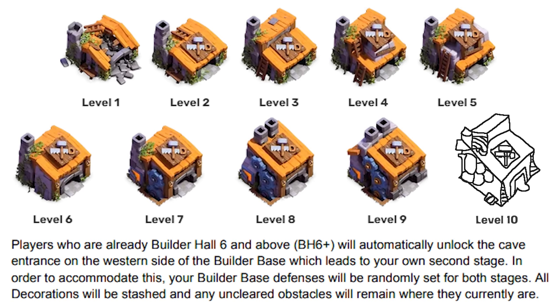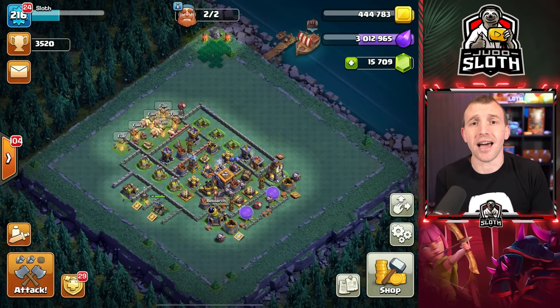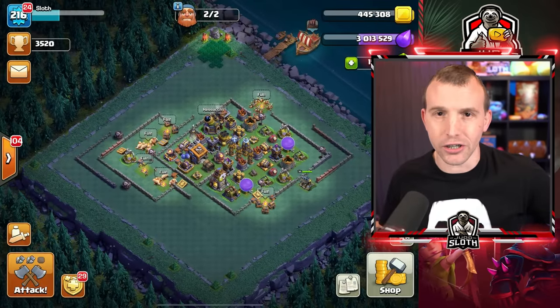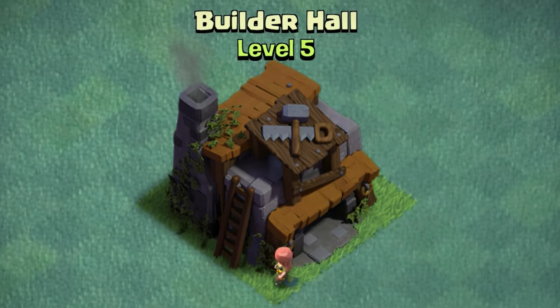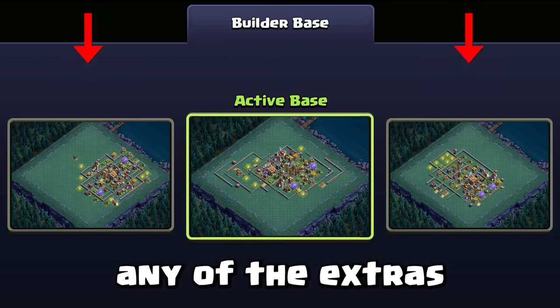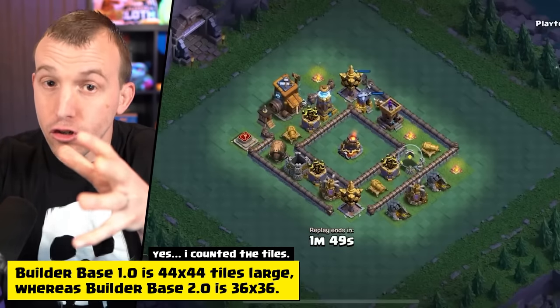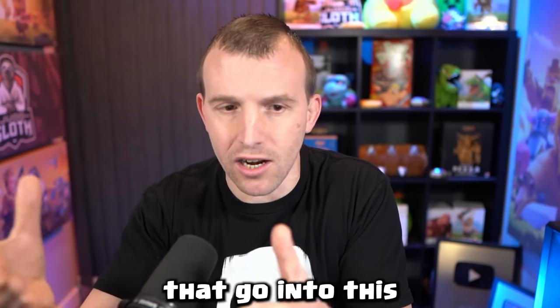If you are above Builder Hall level 5, your current layout will be completely changed. For anybody below Builder Hall 6, they are going to try and preserve your current active layout. Any of the extras will be deleted, but since the map size is shrinking there are a couple of rules that go into this.